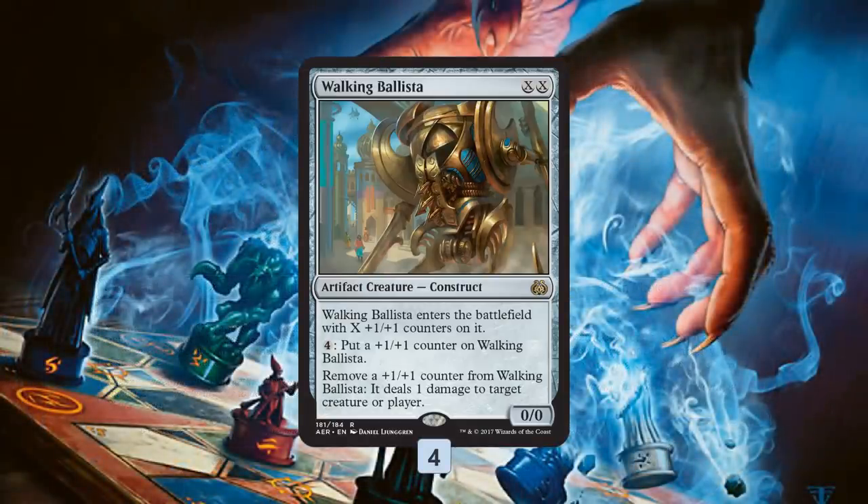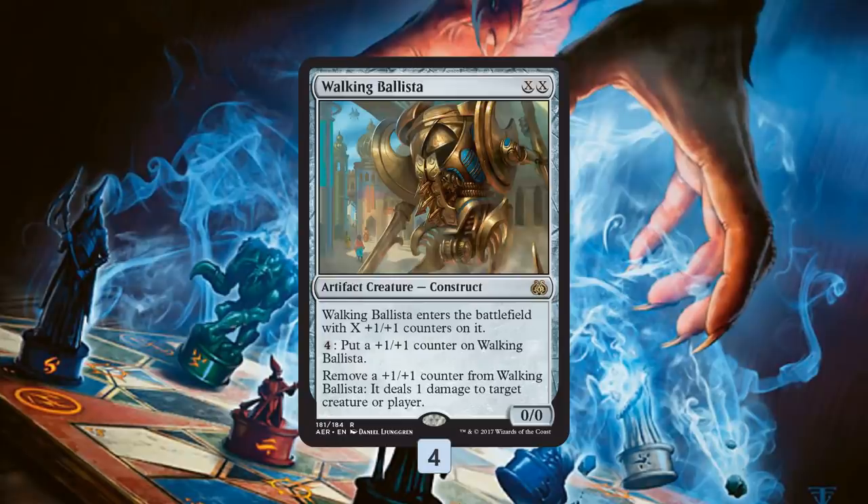Then we have Walking Ballista, which is basically just a really good Magic card. It's our removal spell, it's our burn spell — it just does a little bit of everything. It's one of those cards that's hard to pass up since it's very powerful, colorless, efficient, good in the early game and good in the late game. It's just a really strong Magic card.